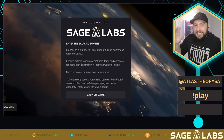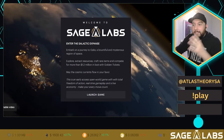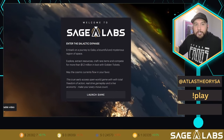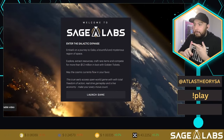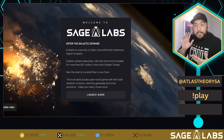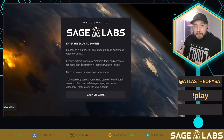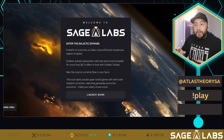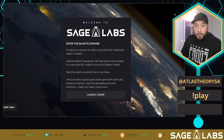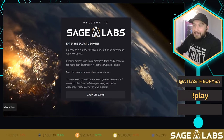Now we're going to dive into the Sage Labs gameplay — that's why we're here. At some point I'll be making a larger guide, because you'll need to get some Solana, some Atlas, and you'll probably have picked up a Star Atlas ship since you need one to play. The referral link gives you 10% off primary sales, but there are also great prices on secondary that may save you some money. But now it's time to jump into the game.